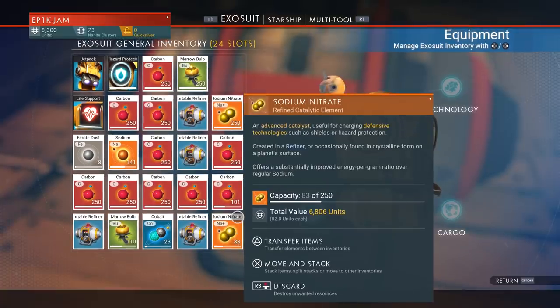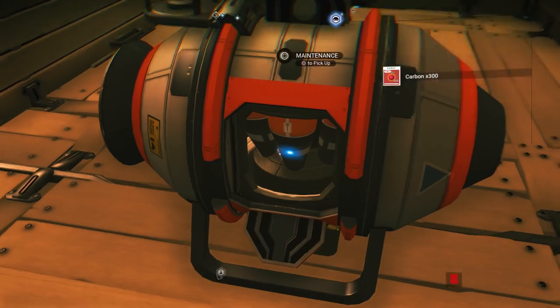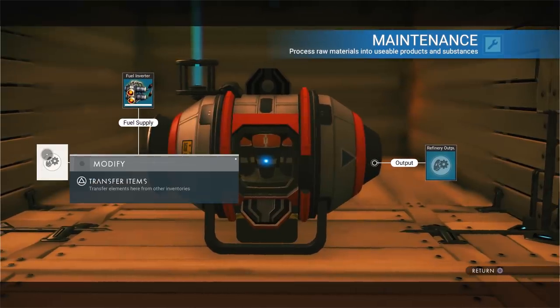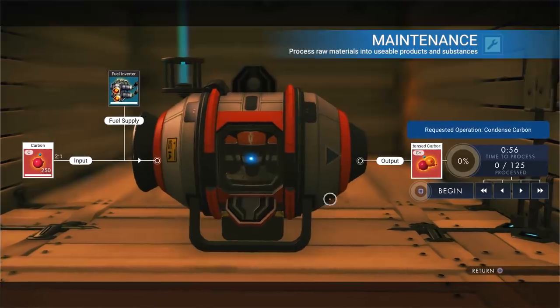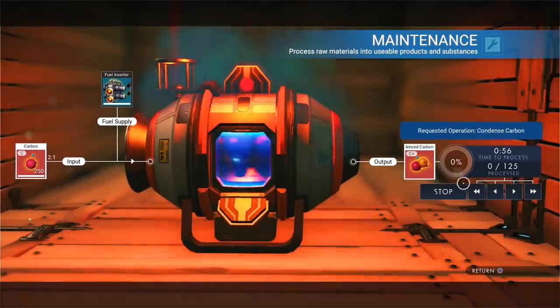And it's as simple as that, guys. You can easily get full stacks of almost any item you want. You just need to go and find the most expensive items so you can sell them on. Or obviously, if you make sure that you actually put the items in there to refine so they become the most expensive items - so when you put carbon in, it becomes condensed carbon. You can go ahead and cook that up and then just duplicate it.